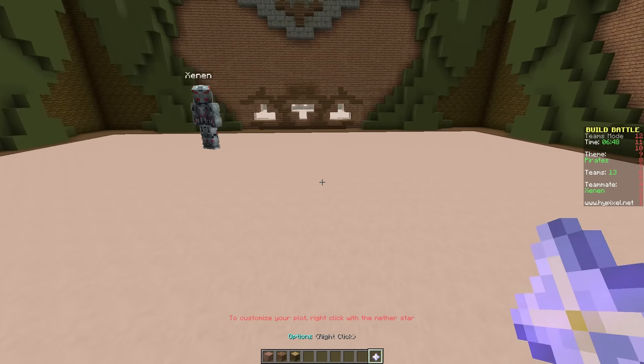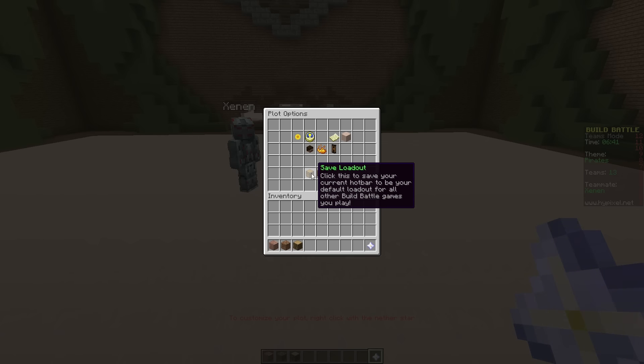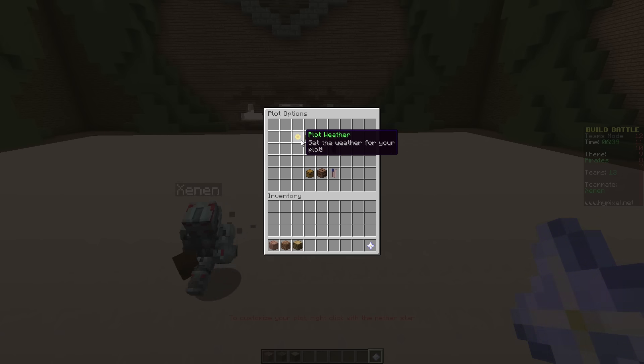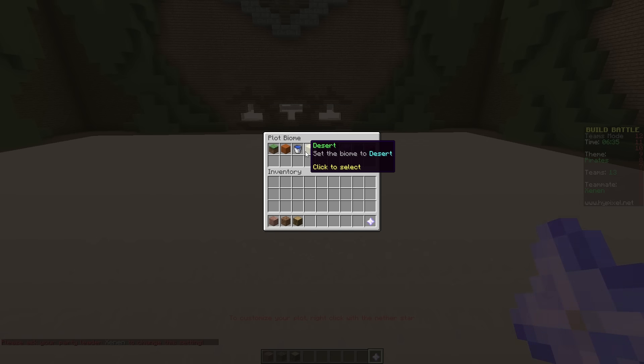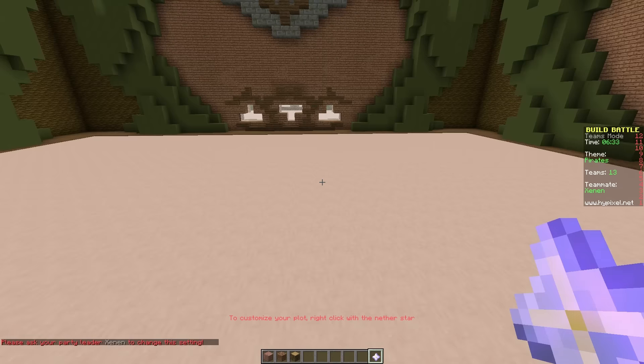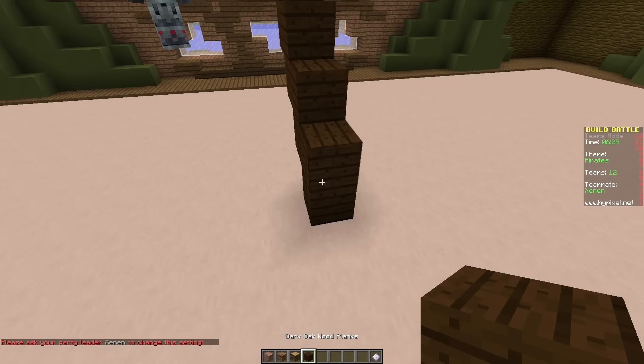Okay, let me check the options. Particles, toggle, music, plot weather, plot time, plot biome. Please ask your party leader, Xenon, to change the setting. Alright, I'm going to make this water - we can do a water biome.